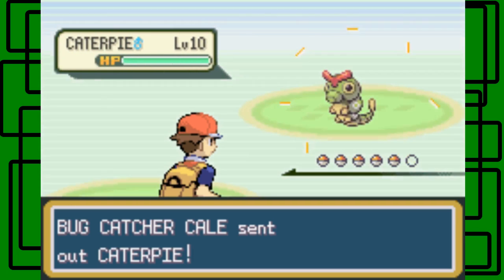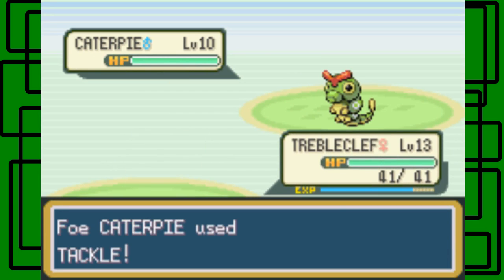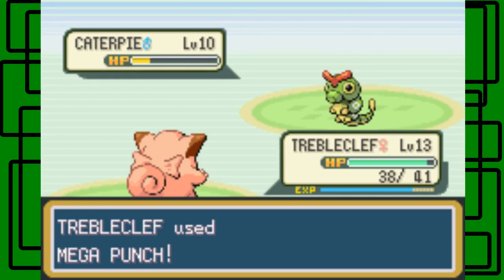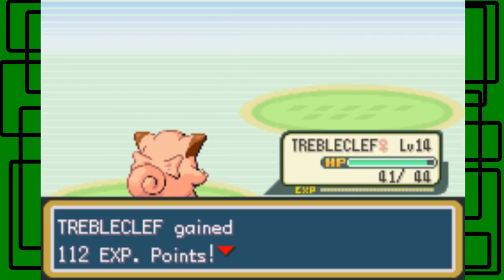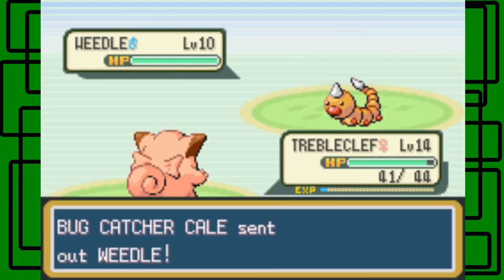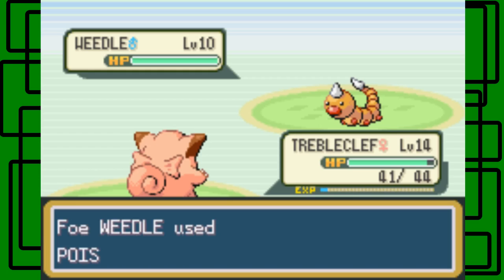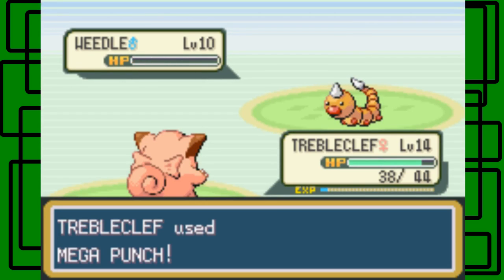This one's level 10. I should use Mega Punch on this thing. Just Tackle on us. There we go, one-hit KO. Nice. Treecko's now level 14. Weedle - okay, I'll stay in. I'll switch those two moves. Mega Punch again. Getting Poison Sting on us. There we go, one-hit KO. Nice.